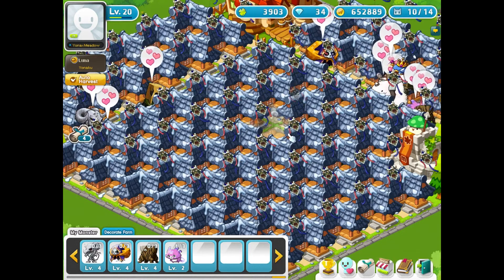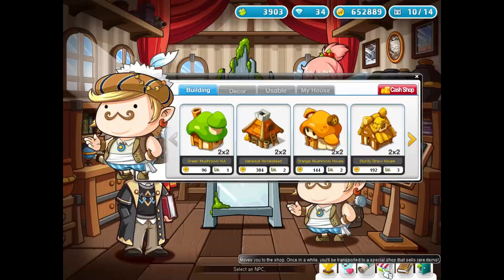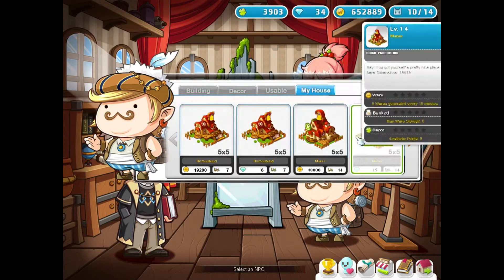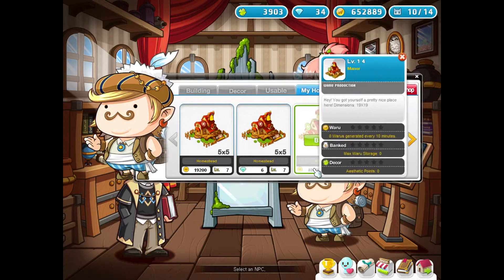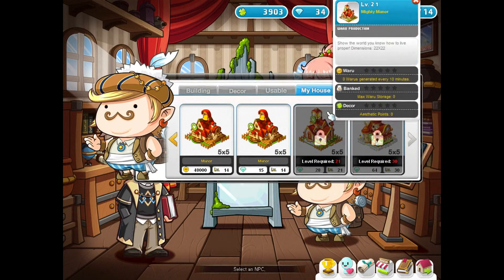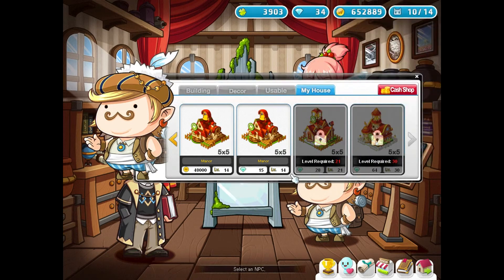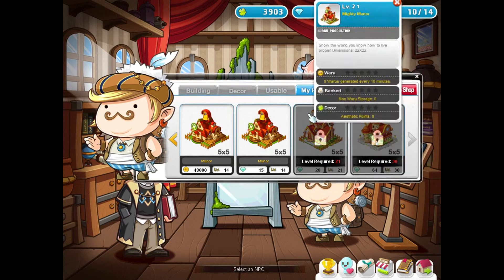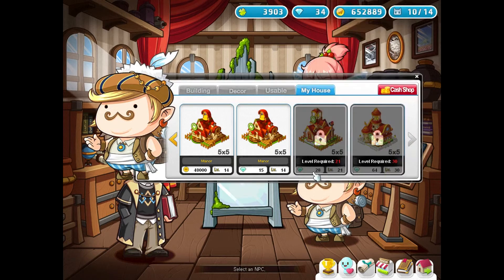So what do you want to do with your gems? Let's go to the shop first. The first thing you want to do is expand your farm. The first two expansions you can pay with Wara, but after that — from level 21 and level 30 — you have to spend gems. I am currently waiting until I reach level 21, which I am pretty close to, and then I can get this expansion.